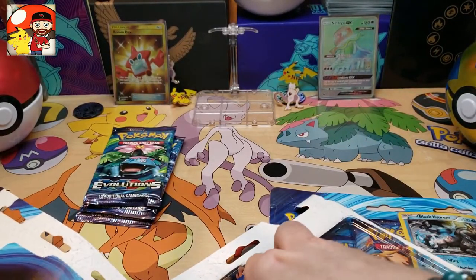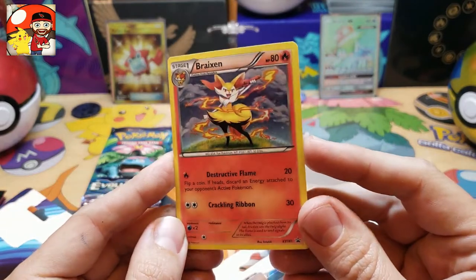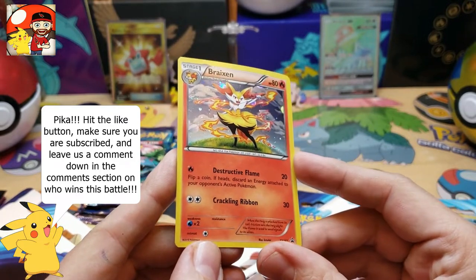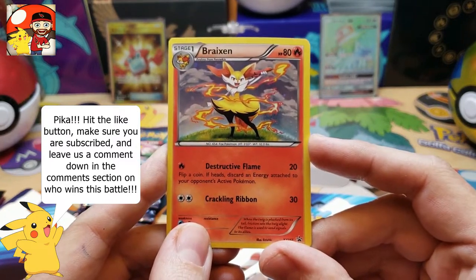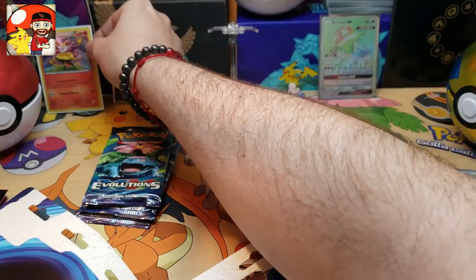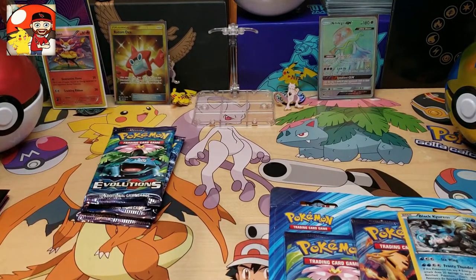I just decided we're going to do a promo card giveaway. All you have to do is subscribe to the channel, hit that like button, and leave me a comment down in the comment section on which of these Pokémon wins the battle — is it going to be the Breaksim promo card or the Black Kyrim card? Breaksim is going to take the left side here by our Rotom decks from our second video, which are the best of the channel.